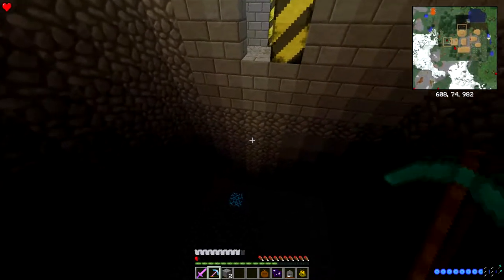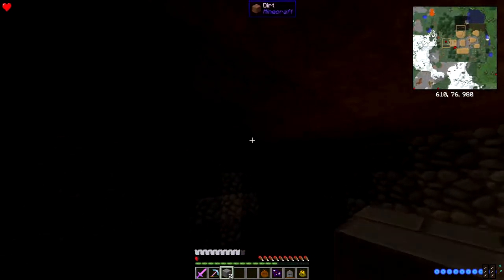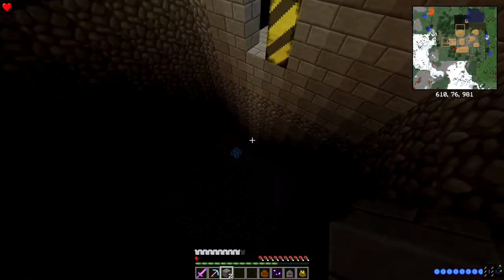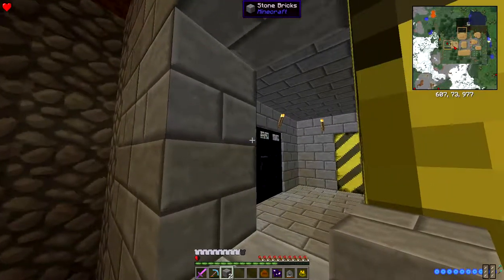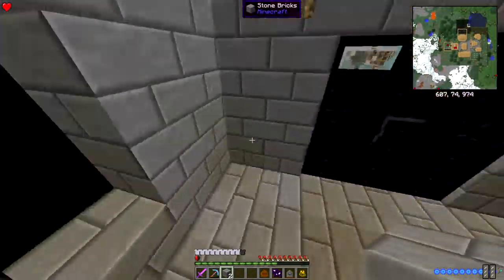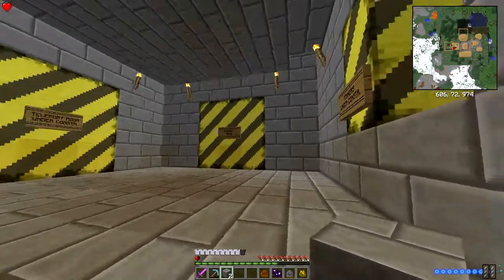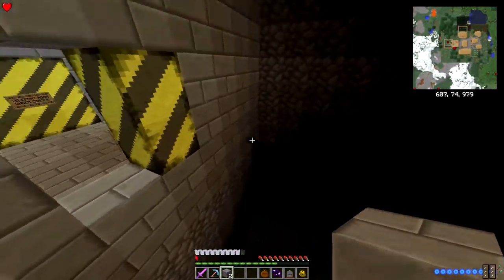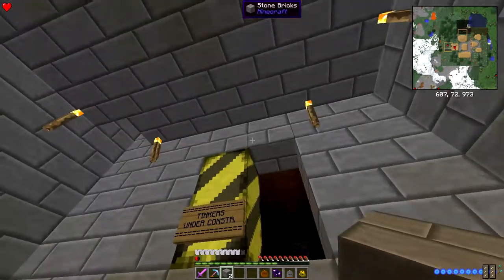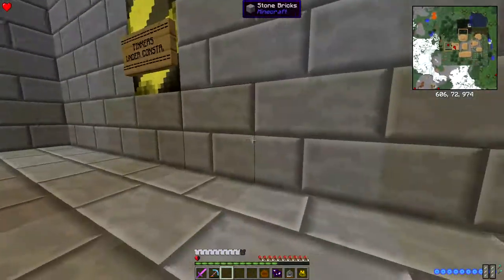This entire room is a nine by nine right now by fourteen. Mainly because I'm gonna be filling in the walls with the Tinker's Construct blocks - bricks, whatever - it's gonna be seven by seven by twelve, because you can only go nine out and I don't want to go nine out. I was already halfway through and I was like 'wait, I should make this bigger.' I'm gonna fill that up and close it off here, and this is where the window for the Tinker's Construct is gonna be.